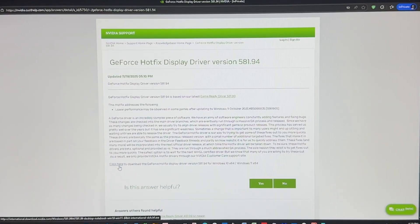For users of Windows 11, there's a problem with the latest update of Windows that causes a lot of FPS drop for Nvidia GPUs, and you gotta do this update — I'm gonna keep the link in the description. This is an important GeForce Hotfix display driver, version 581.24.